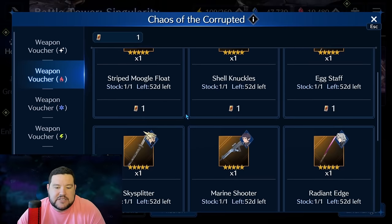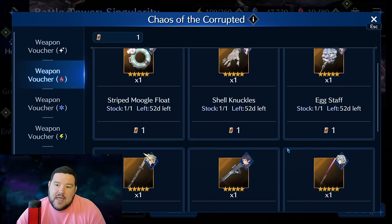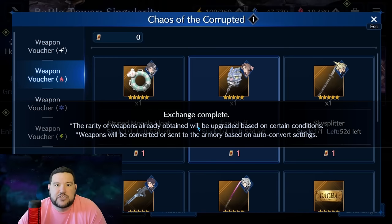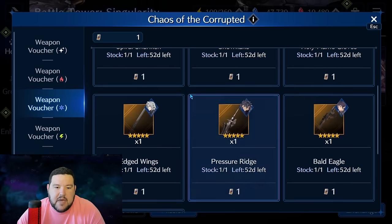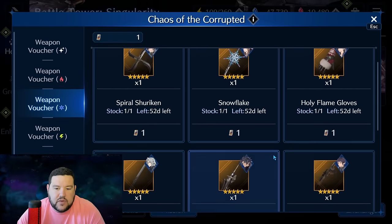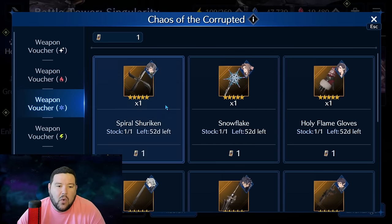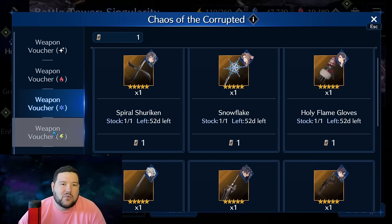Skysplitter is a fantastic weapon and Marine Shooter is pretty good — they all have their place — but for me it's Shell Knuckles for fire. For Ice, it gets a little bit tougher for me and I might actually leave this one for now. I have Bald Eagle at OB6, Edged Wings at OB10, and Holy Flame Gloves at OB10. So it's somewhere between the other three. I just need to decide whether I want something like Snowflake to help enable Aerith during magic ice battles, or if I want something like Spiral Shuriken for maybe a sub-weapon. I haven't made that decision yet.